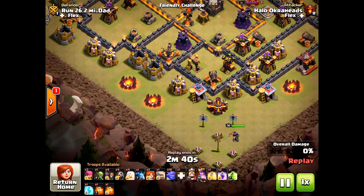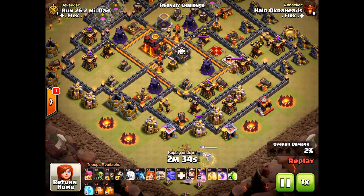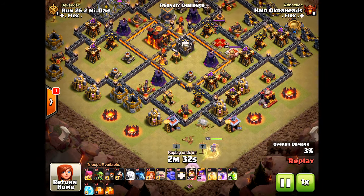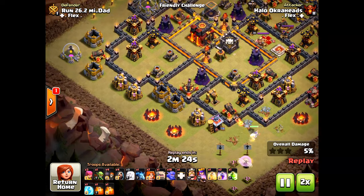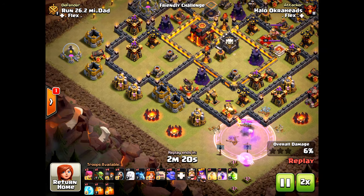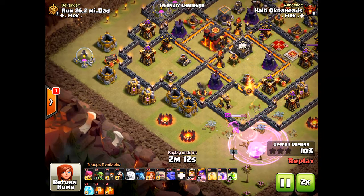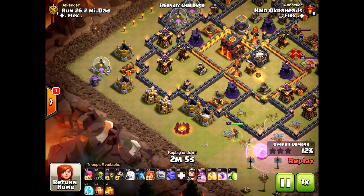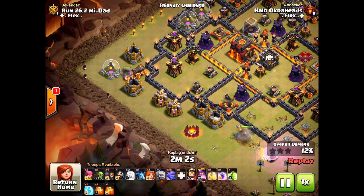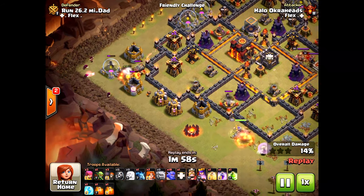It took about four attacks before I got the three star. Here the queen gets into a dangerous spot — she almost goes down — but luckily she goes to the west instead of the army camp. I had to drop a rage on her or she would have died, and now she's going to path exactly where I want her.